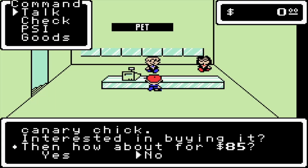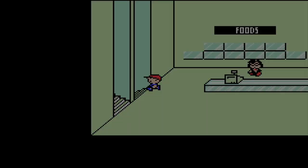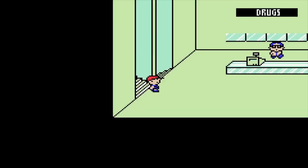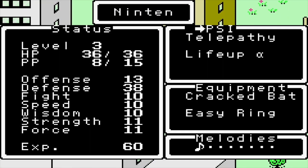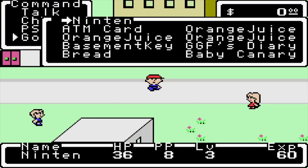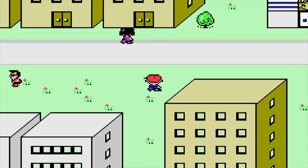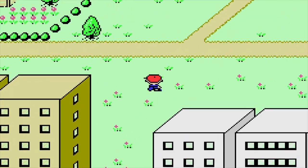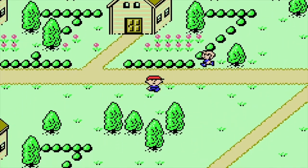We get the canary, and I accidentally left home without putting away the basement key. I need to give it to our sister Mini so she'll store it for us. I'll cut back here when I've gotten everything sorted.